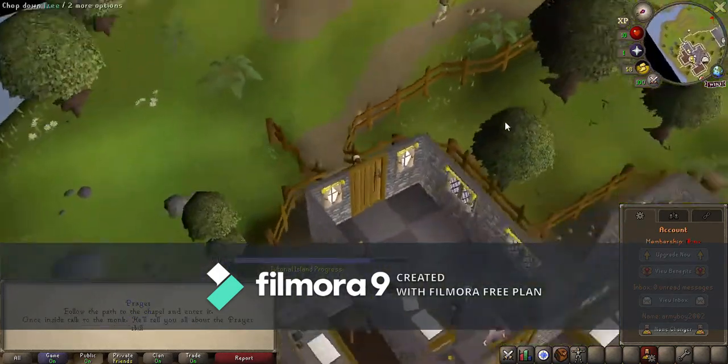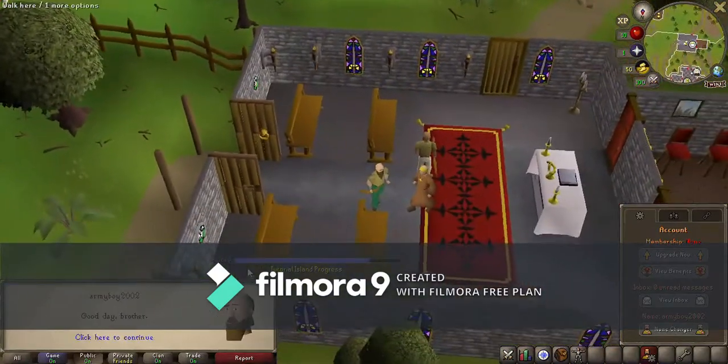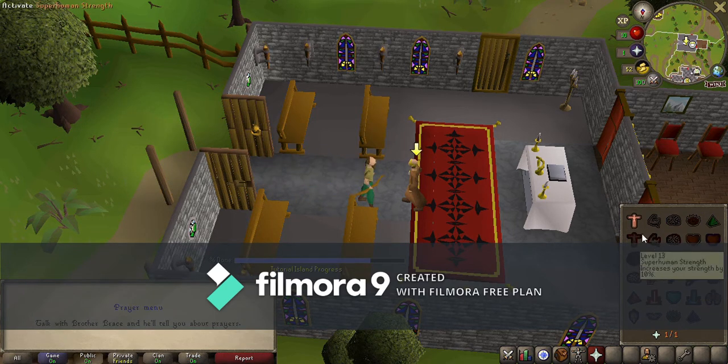Go out this door, follow the path to the chapel, and talk to Brother Brace. Right next to your equipment slot it's blinking — hit the prayer button. The prayer we have right now increases your defense by five percent, which is extremely nice. There are others, like inflicting damage on nearby enemies, or keeping an extra item if you die. Up top you have a prayer points number — every time you use prayer it slowly goes down, so use it wisely or pick up prayer potions to restore it.